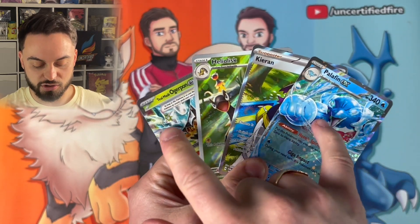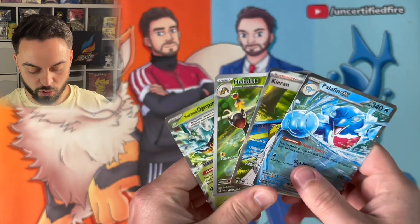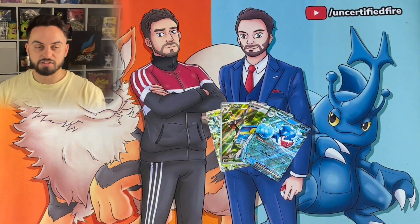There you go — that is an ETB! What pulls though — four holos like that from a box: a full art, two EX, and a baby. That's very nice, I'll take that all the way! I'm going to be jumping into a booster box very shortly so check that out on screen, and also some of our recent ACE grading return videos. If you liked it, hit the like button, subscribe if you're new around here, and thank you for watching. Peace!